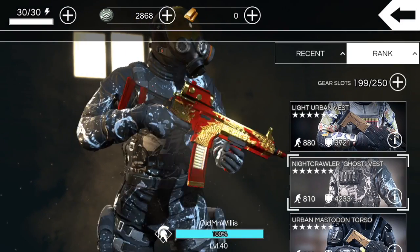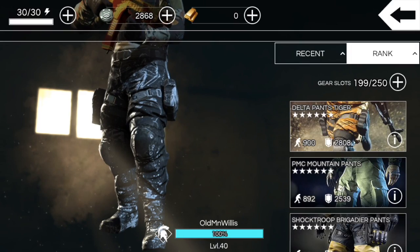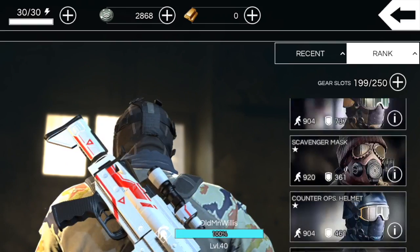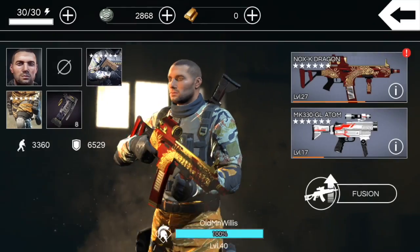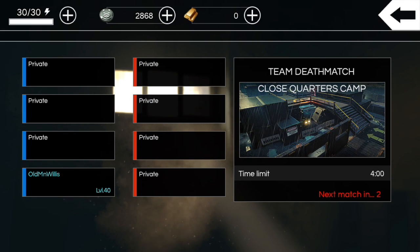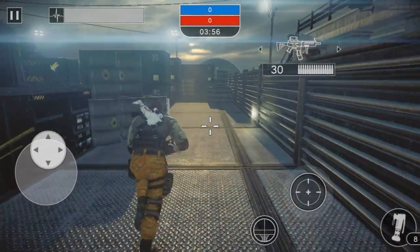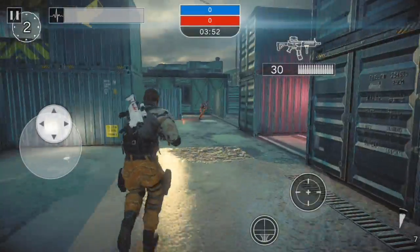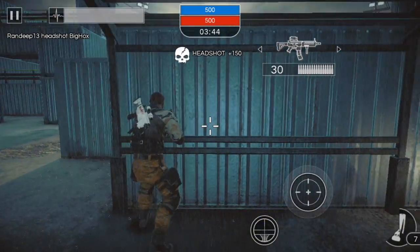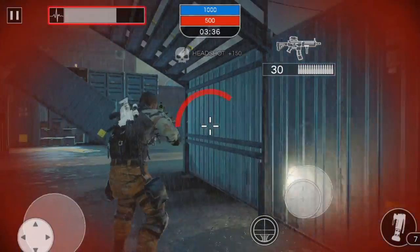We're starting a match on Close Quarters Camp, so I'm trying something different with the gear setup. I kept getting wrecked by CQRs so I'm throwing on the Light Urban Vest for assault protection and the Delta Pants Tiger. For headgear, options like the Mamba Saboteur mask or AWD 2016 Saboteur mask would work, but I'm going with no headgear — just Delta Pants Tiger and Light Urban Vest. Right off the bat we're moving really well with this setup and got two quick kills.